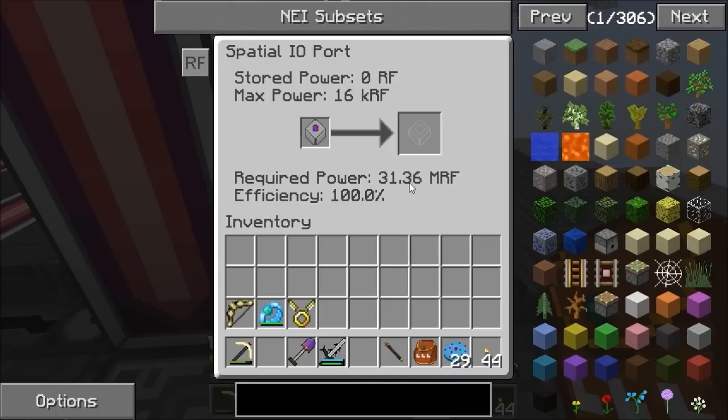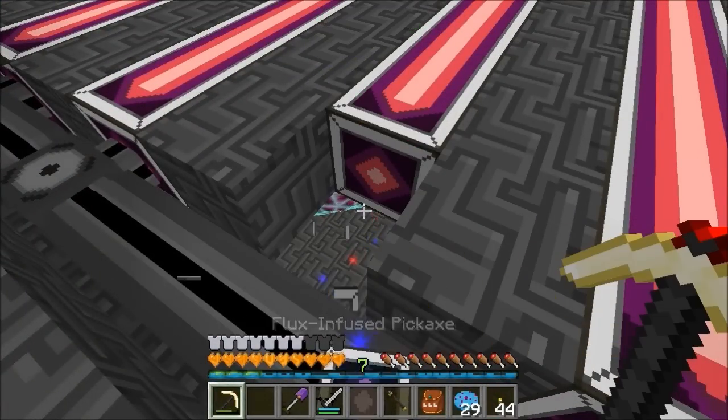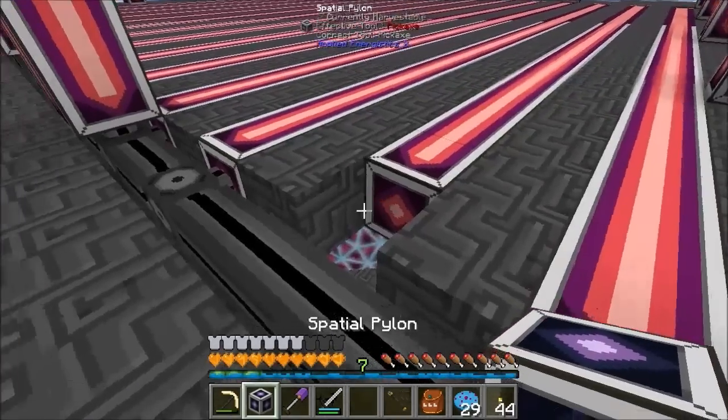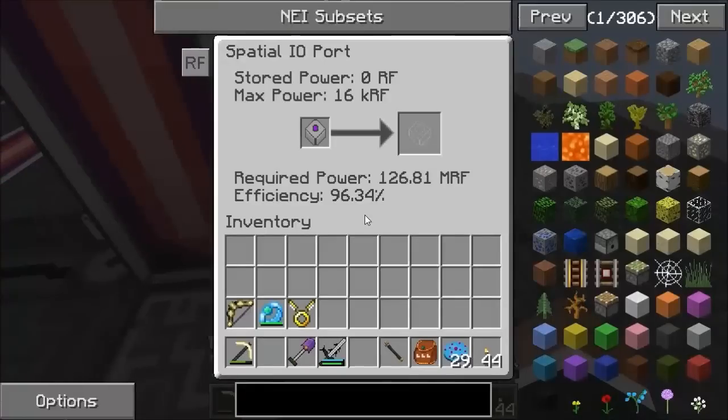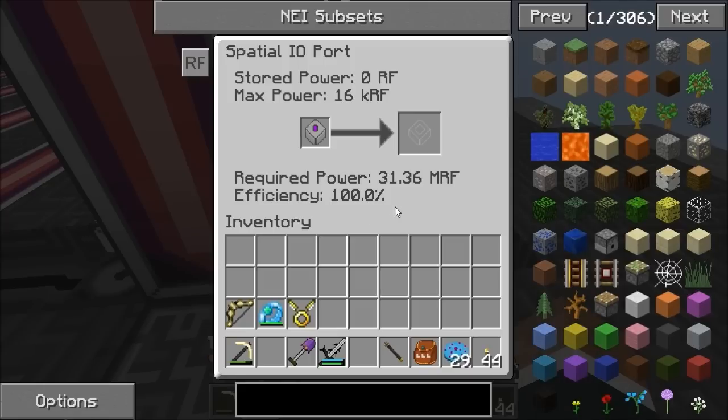That's 3.1 - still a lot of power - and we're at 100% efficiency. If I just break one row of parlons, you'll see it drops to 96% and the power jumps to 126 mega RF rather than 30. So you can see how significantly the power drops by having full rows. There we go, back to 31 mega RF at 100% efficiency.